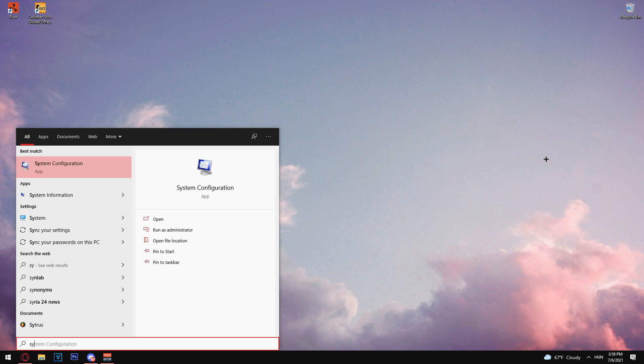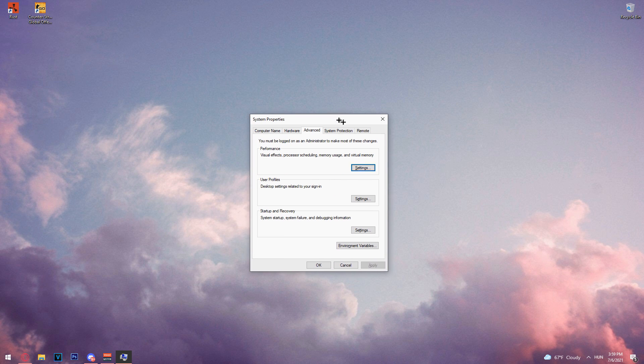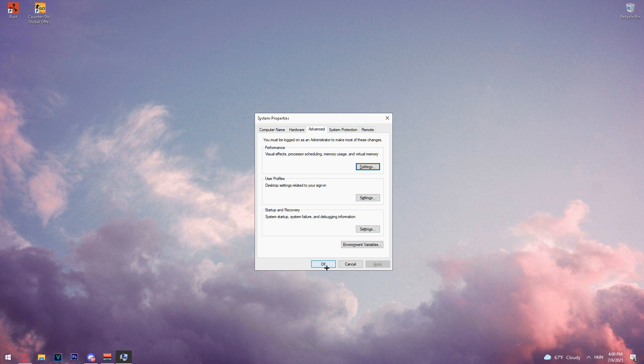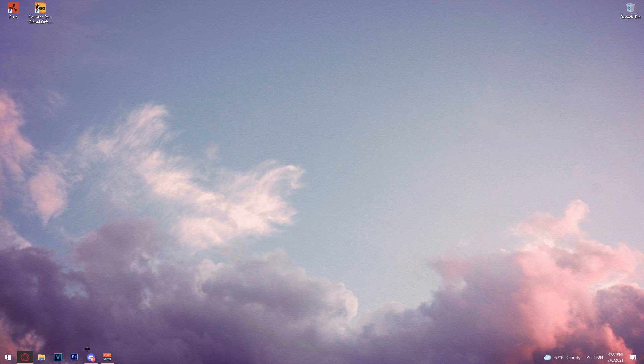The last step is System Settings. If your PC or laptop is struggling, go to Settings and select 'Adjust for best performance,' then click Apply. After all of this, everything will open faster and your PC will feel better overall. That's it for the video — hope you guys enjoyed it, drop a like and subscribe if it helped you.